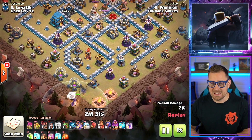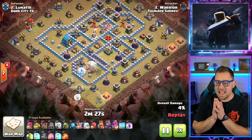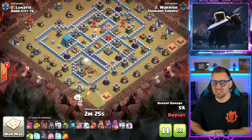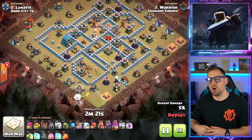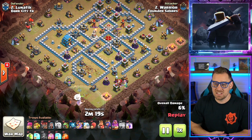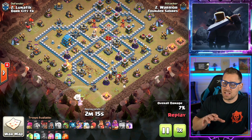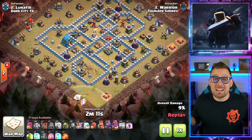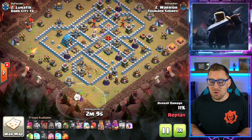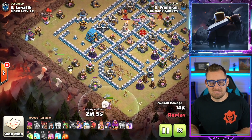Warden Walk yet again — I'm loving this. I kind of want to implement this at Town Hall 13. Look at the Lightning Spells: one Quake, four Lightning Spells taking down that compartment, setting the funnel, getting rid of the Inferno Tower. There are two multi-Infernos and an Eagle centralizing the base. One thing I love about Town Hall 12 is you don't have to deal with Scattershots like at Town Hall 13 — those are devastating defenses. They scare me all the time.